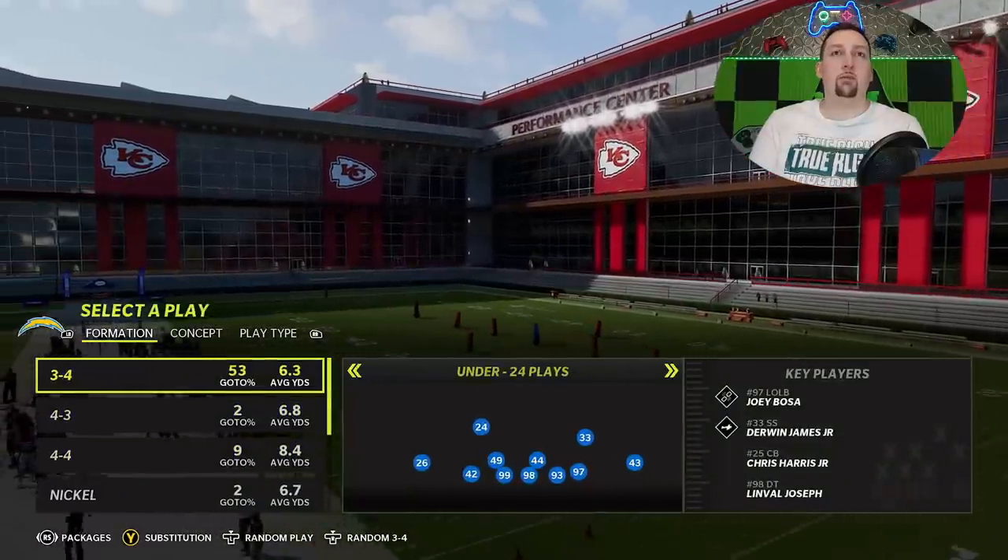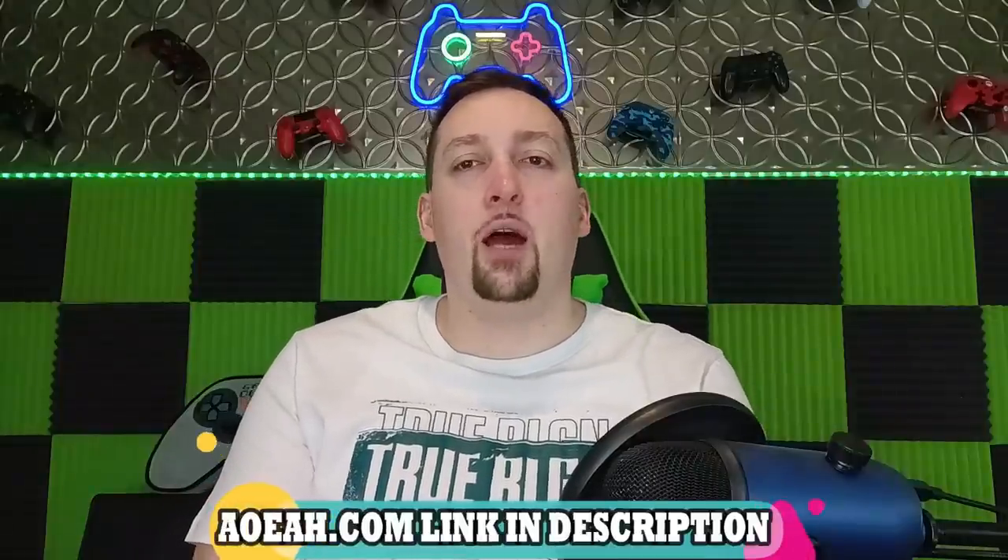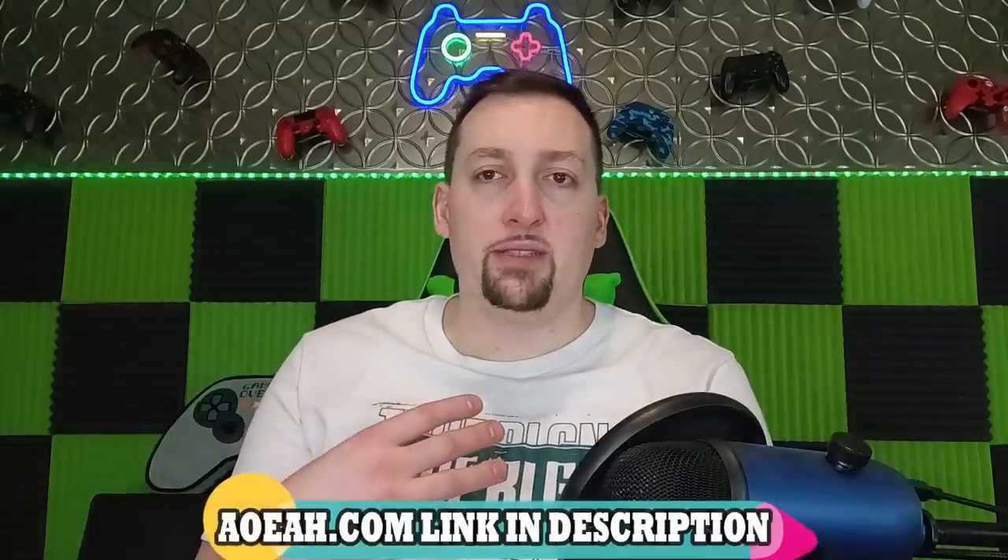This video is brought to you by my coin sponsors at aoeah.com. If you want to get your MUT team up and support this channel, check them out — link in the description below. Use discount code MONEY for three percent off, or use discount code EMAIL, which is a current promotion running the entire year, for six percent off.